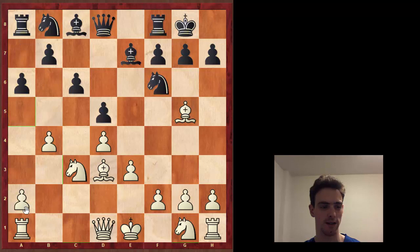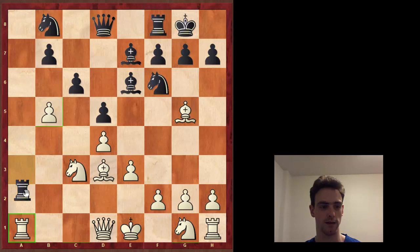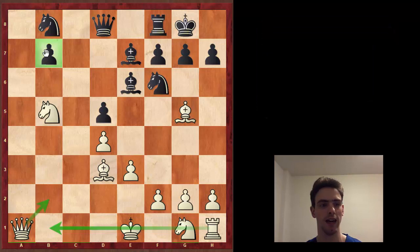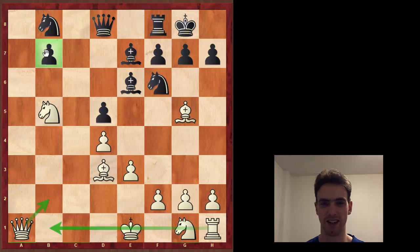White successfully gets rid of all his queenside pawns, and black is left with one isolated pawn on the queenside. White then puts his major pieces on it, targets that pawn with everything he's got, and black is stuck defending it. That's the whole idea of the Minority Attack, and it's really effective especially at amateur play. It was effective up until very recently in grandmaster play - it's only been the last 10-15 years that the Minority Attack has dropped, and it's a lot more draws now.